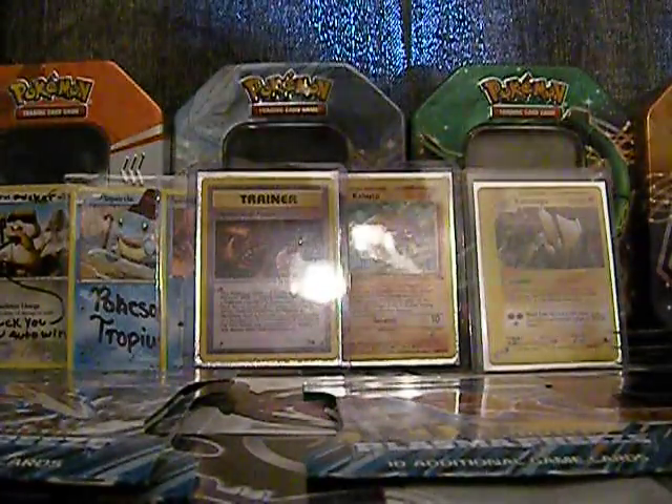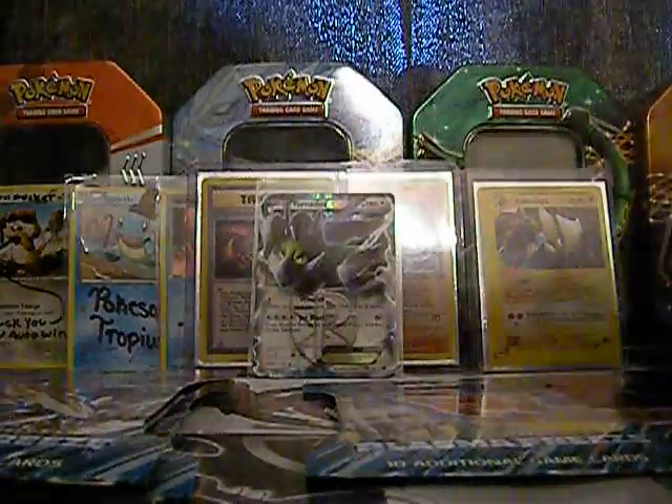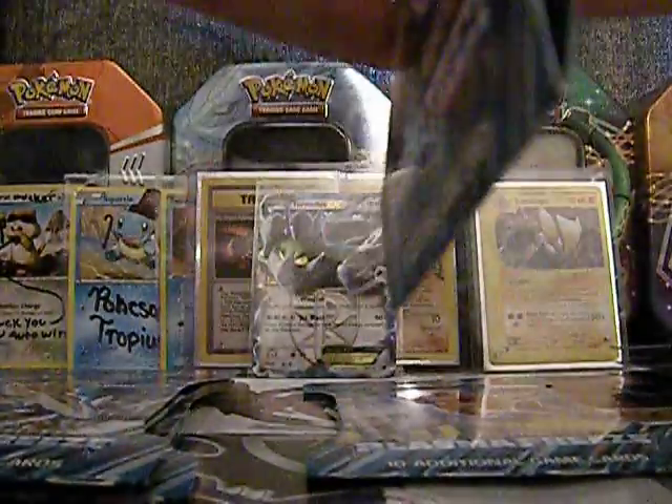I should have something over here I can use. Okay, nice little thing for that — in front of Kabuto. Next, we're going to open up the Thunderous one.